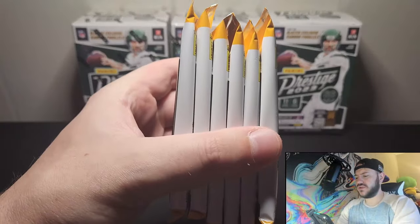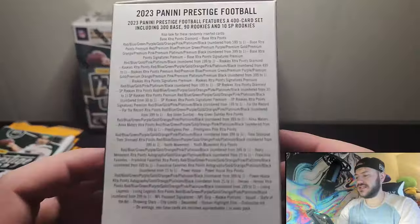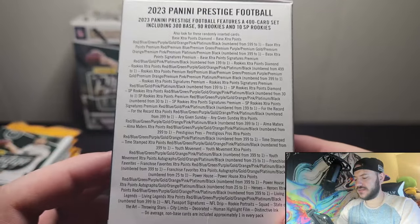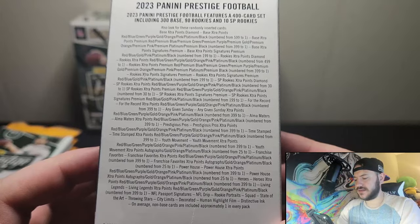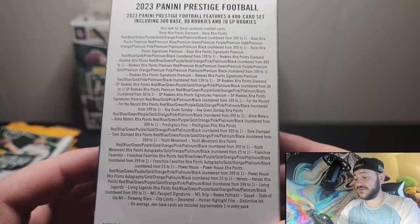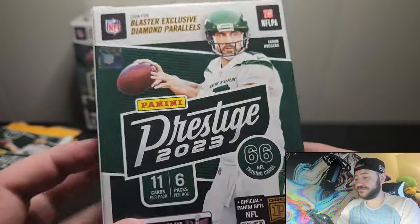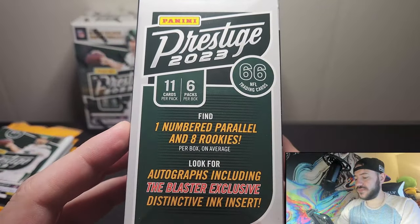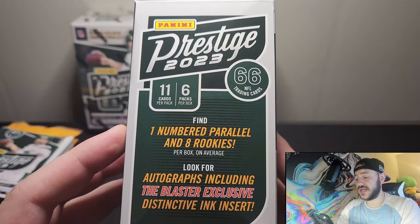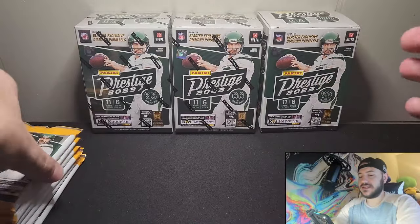We got a lot of packs — six packs, as it says on the box. We'll go ahead and look at the checklist. This has a huge checklist with so many things you can get. At the bottom you'll see your big hits — case hits. We have Rookie Portraits Squad, State of the Art, Throwing Stars, City Limits, Decorated, Human Highlight Film, Distinctive Ink. Front of the box: one numbered parallel. That's some pretty good odds. And then autographs, including the Blaster Exclusive Distinctive Ink — hopefully we get some of those.